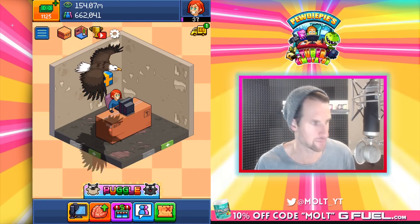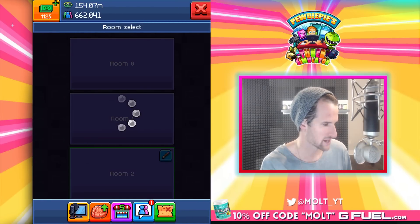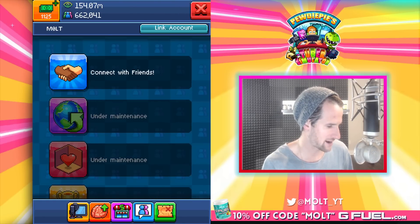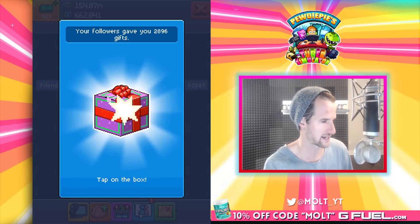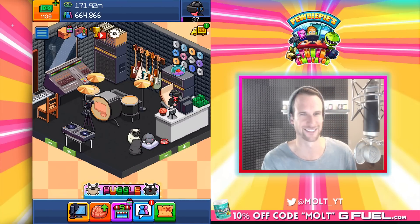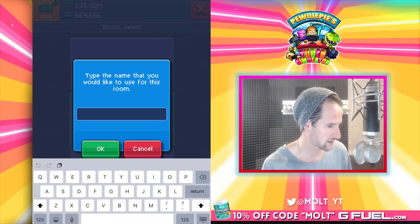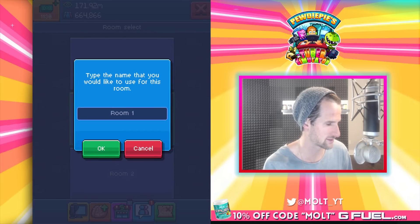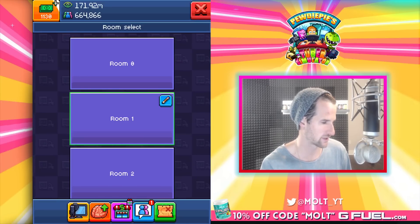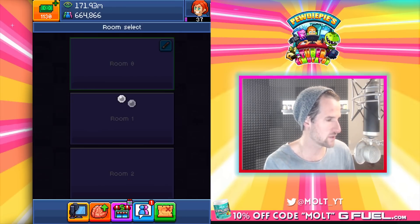Now I have two completely empty rooms. Let's see if we can make it happen with this other one. Look at that — 2,800 gifts, you guys are absolutely amazing. Okay, we'll do that, done. No title, we're just gonna press cancel. Now let's go back over here to the first room — I want to see if we can make this happen.